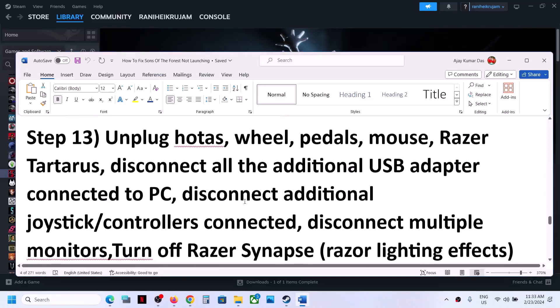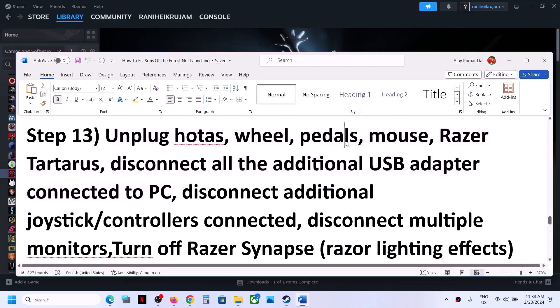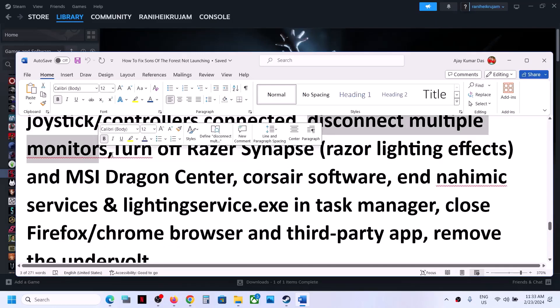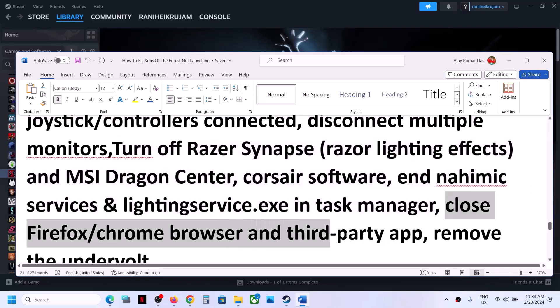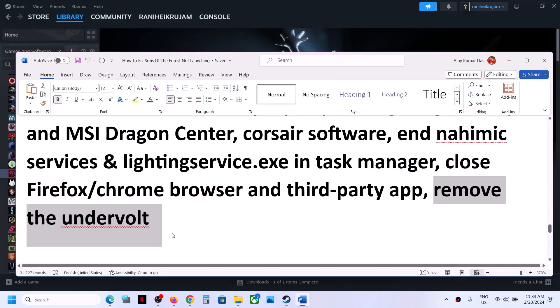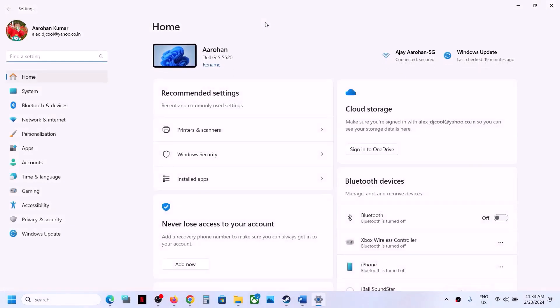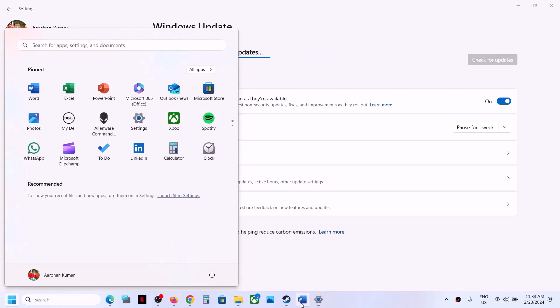The next step is to unplug all external devices you are not using. If you have USB adapters not in use, disconnect them. Disconnect additional controllers connected to the computer. Try launching the game on a single monitor. Close all third-party applications and browsers. If you have undervolted your computer, remove the undervolt and launch the game. Also update Windows to the latest version — open Windows Settings, go to Update and Security or Windows Update, click Check for Updates, install all updates, restart your computer, and then launch the game.